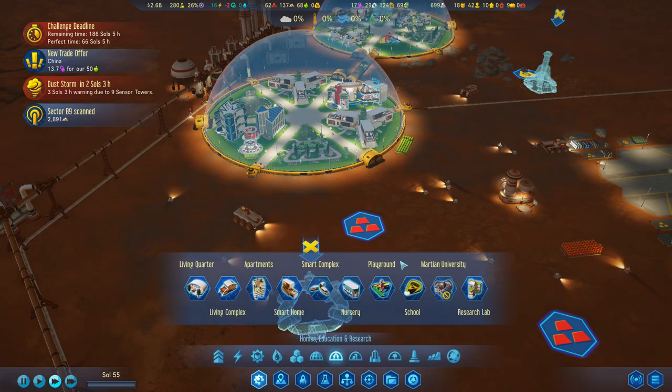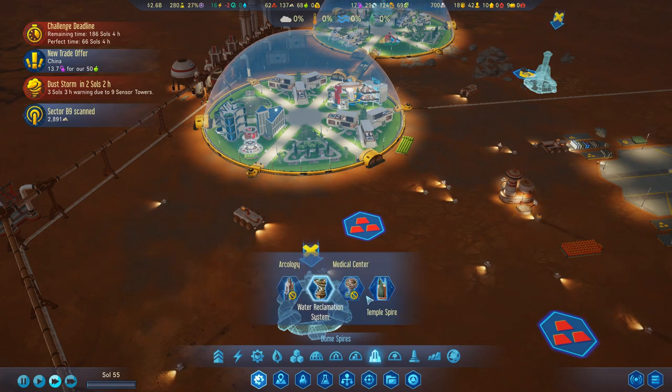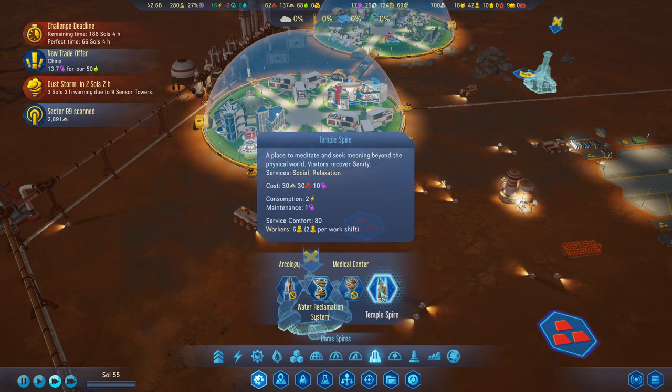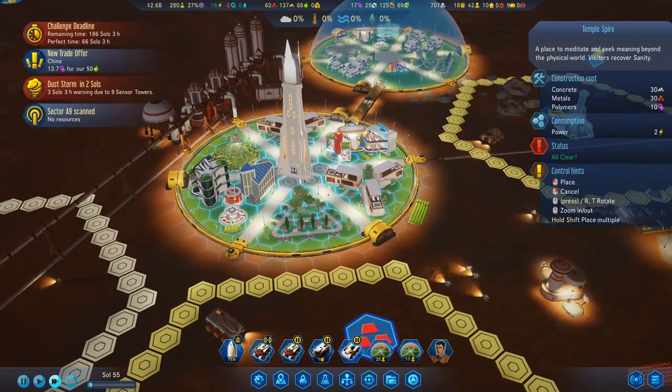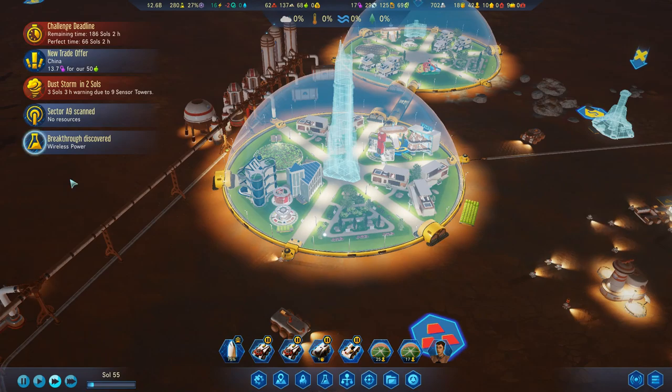What does it take to build? The temple spire takes 10 polymers to build and one polymer for maintenance. It's social relaxation workers — two per shift, but we could just have one per shift for the moment. I think I'm going to do it because, for no other reason, it looks blooming cool. Breakthrough discovered — wireless power! I've never had this one.